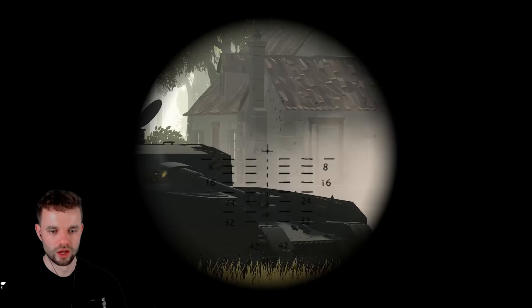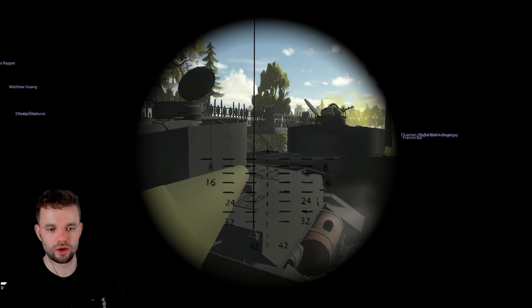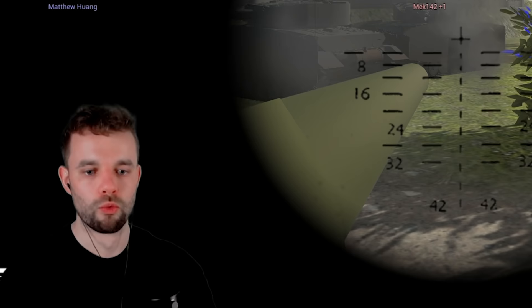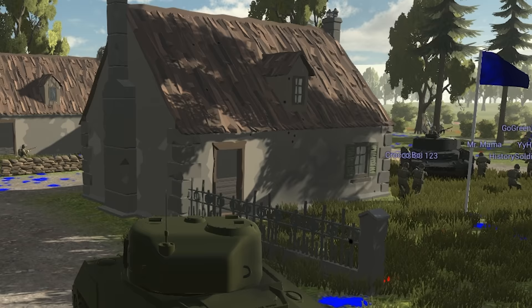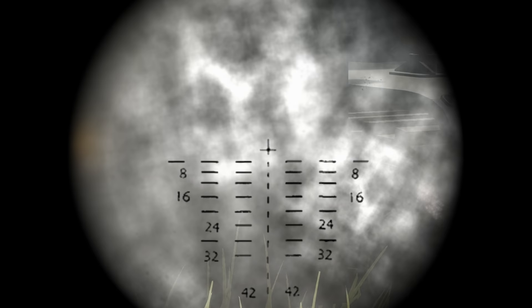Panzer IV — can we get the drop on him? Do they have armor mechanics in this game? I can't believe he's not dead yet. I can't believe his plate came off there — the spaced armor actually works. Another Panzer IV moving in. We've shot a plate off.